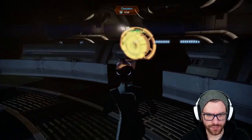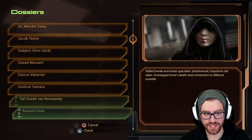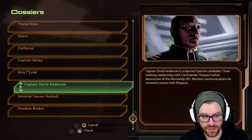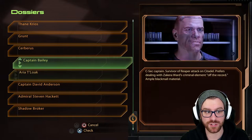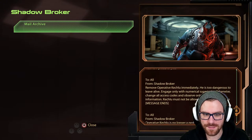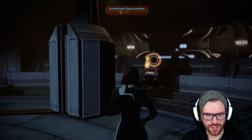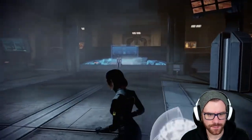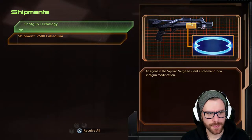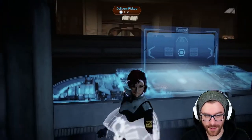We also have dossiers over here that have literally all of our team covered. The Shadow Broker has been keeping an eye on all of us — not just us but also Aria, Captain David Anderson, Steven Hackett, Captain Bailey, Cerberus, and the Shadow Broker himself has stuff here. It's amazing, it's so cool. We also have the delivery pickup here where we can find a shotgun technology upgrade and 2,500 palladium. Now we got an upgrade to our shotgun damage, which is awesome.